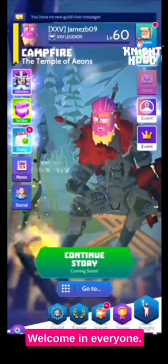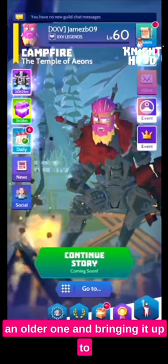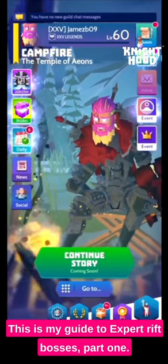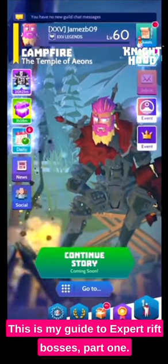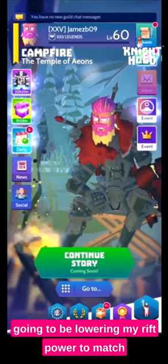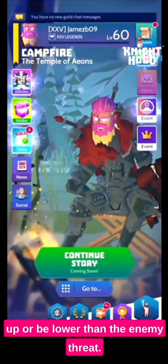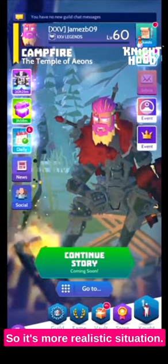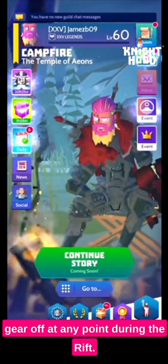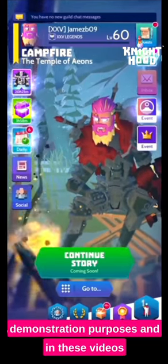Welcome everyone. In this video I'm going to be covering an older one and bringing it up to date with the current format I'm using. This is my guide to expert rift bosses, part one. Throughout this series of expert rift guides I'm going to be lowering my rift power to match or be lower than the enemy threat for a more realistic situation. I don't recommend taking your mythic gear off during the rift — I'm doing this strictly for demonstration purposes.